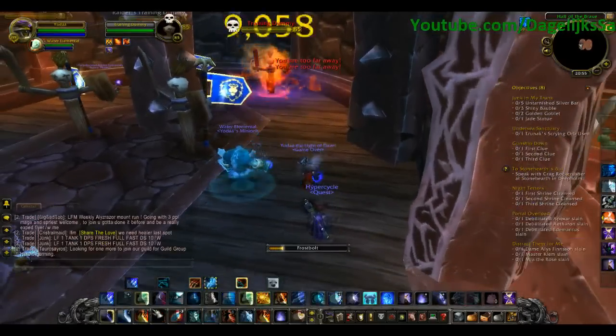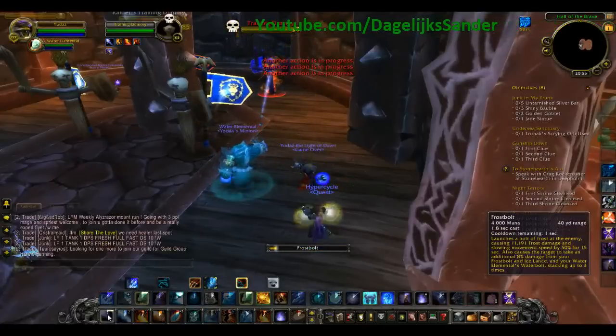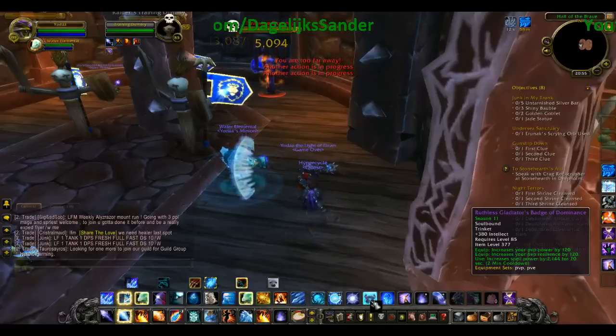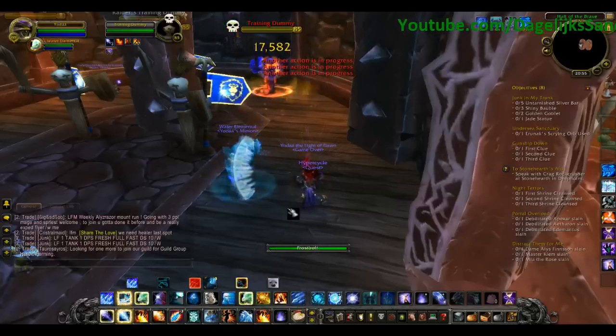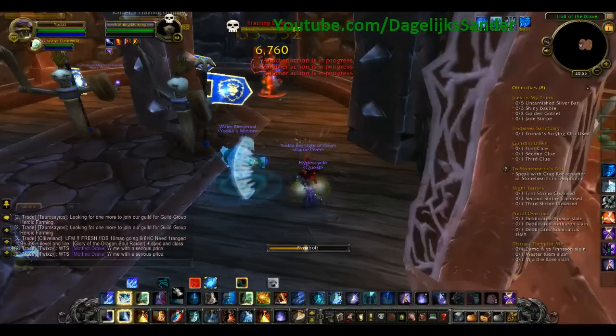Pop up your Ice Lance, and then shoot some Frost Bolts. You also pop your trinket — I've got this one — and your Ice Flows for a spell haste increase, so you cast really fast. Nice damage, I think.